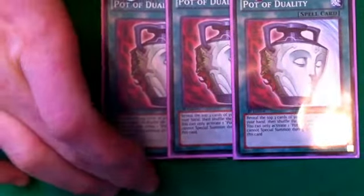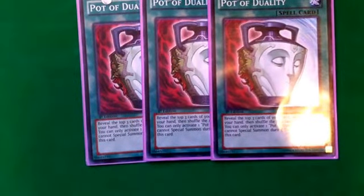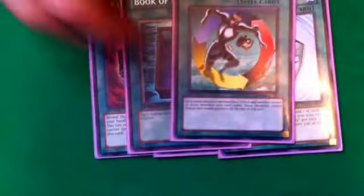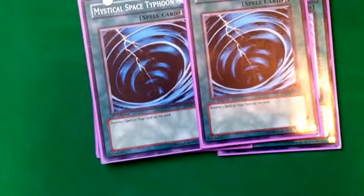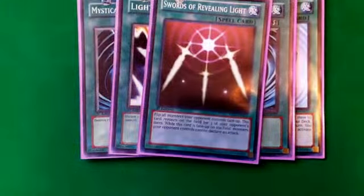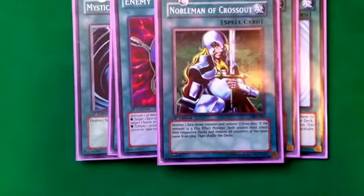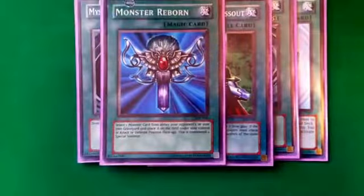For consistency purposes, three Pot of Duality — great card, love it a lot. One Book of Moon, one Creature Swap, two MSTs. One Lightning Vortex, one The Warrior Returning Alive — really light, for a sort of stall-type thing. One Enemy Controller, one No Entry, of course. Then staples: Monster Reborn, Heavy Storm, and Dark Hole — that rounds it up for our spells.